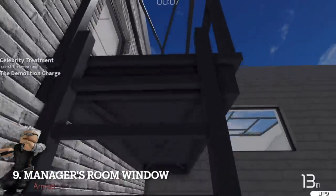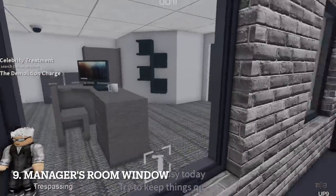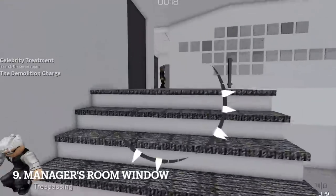If you want to get into the manager's room at the start, you don't really need to shoot and break the window or blowtorch it — you can try to open it from the inside instead.